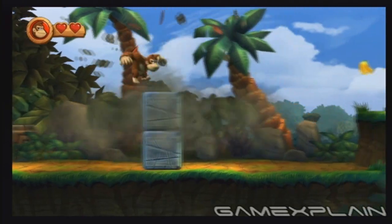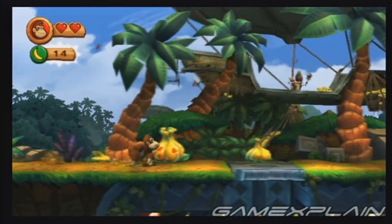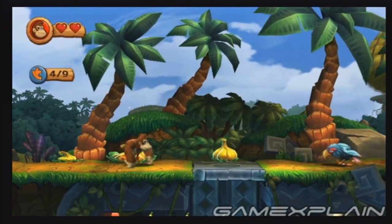When you reach this section with the collapsing towers, destroy this stack of blocks to unleash the third puzzle piece. Pound the ground by this flower bulb to release the fourth puzzle piece.